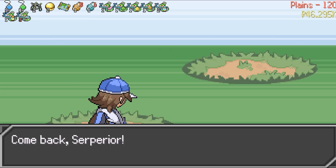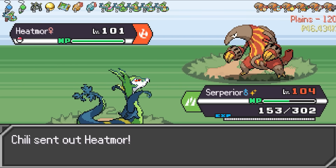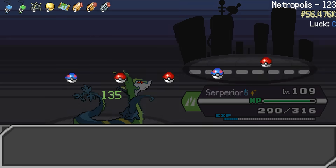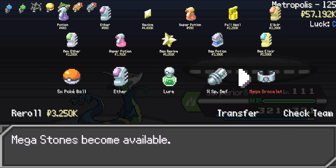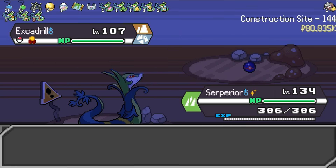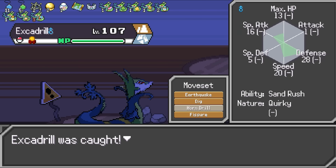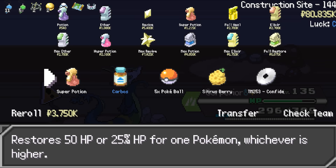The final battle in this biome will be against Gym Leader Chili, who uses Fire-types. As long as we're able to give Serperior the boost it needs, we should be able to win even against a Fire Tera Volcarona. We are back at the Metropolis. Let's pick up a Reviver Seed to give to Serperior — this is probably one of the most important items in Classic, since this basically means an instant revive if something goes wrong. We acquired a Mega Bracelet on floor 125, a Candy Jar to increase additional levels from Rare Candies, and lastly caught a Revavroom to add to the party. We're skipping floors 131 to 140 because nothing interesting happens there, but at the construction site we catch Excadrill to add to the party. This guy is going to be the most important member of the party, even more important than Serperior — I'll tell you guys why later.